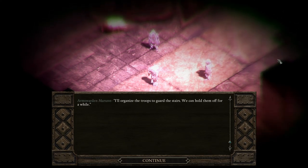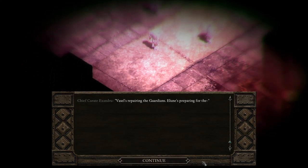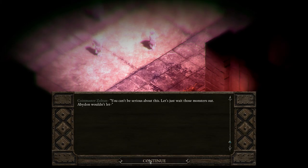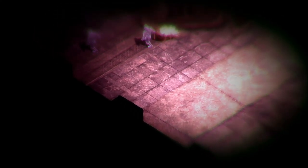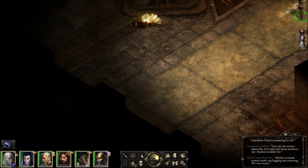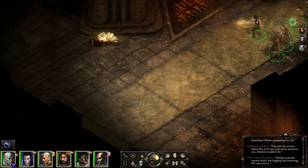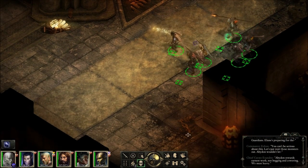I'll organize the troops to guard the stairs — we can hold them off for a while. That's someone with the cool name Exandru. There's Ultan: 'You can't be serious about this. Let's just wait those monsters out.' 'Abaddon rewards earnest work, not begging and cowering. We must hurry.' I only saw two run away. I don't like the way that throws us into a sneak like that.